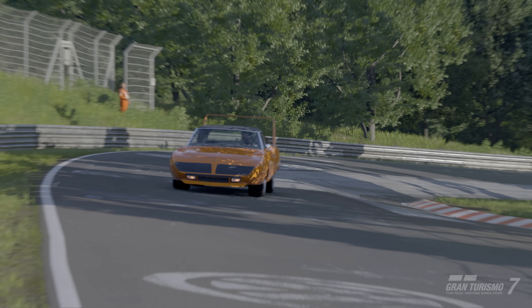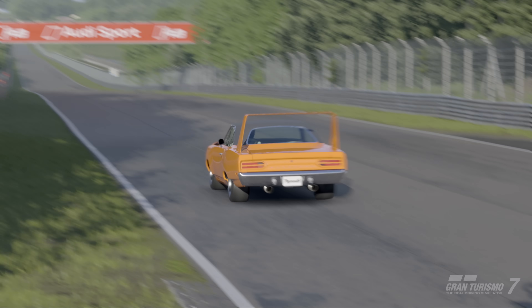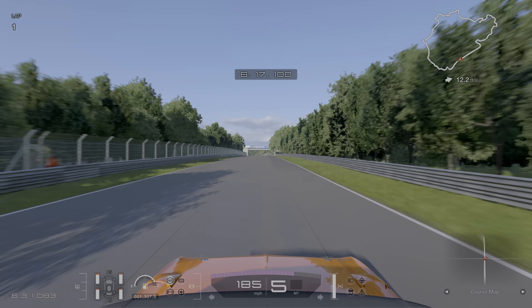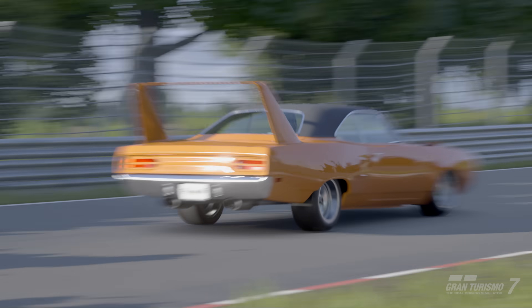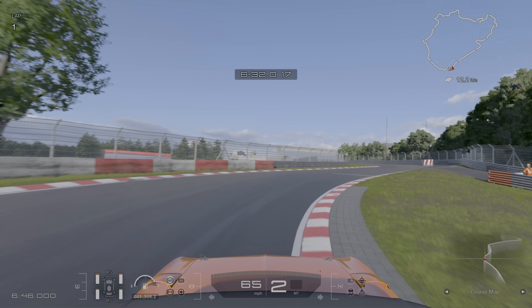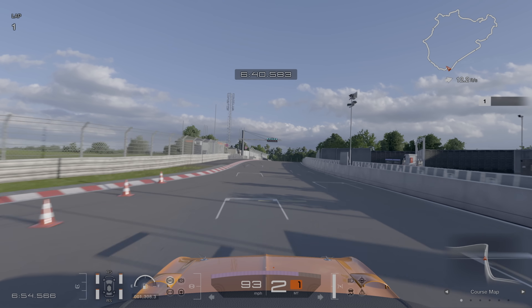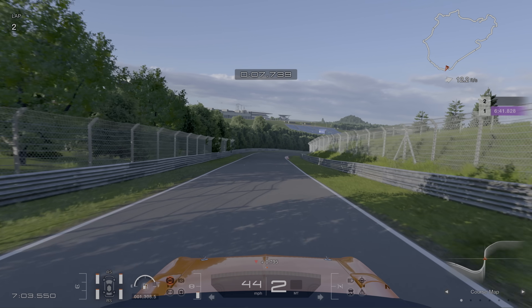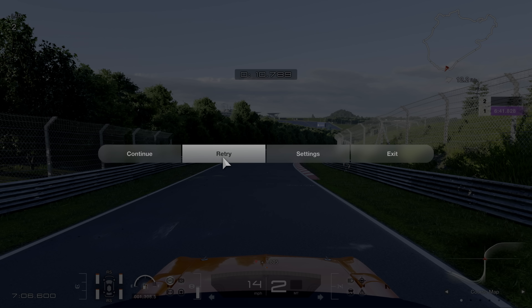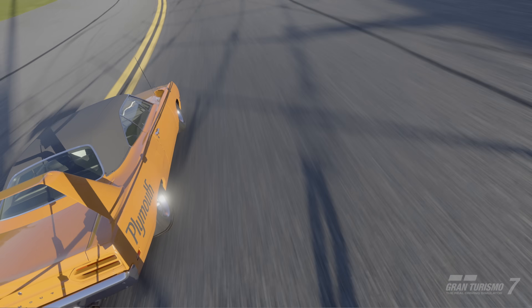Coming through the mini Carousel with only a few corners left before the Döttinger Höhe. Onto the Döttinger and the top speed here is only 185 miles an hour — not as high as it would be in the AMG. We come under the Bilstein bridge down to the final big braking zone before the end of the lap, down to second gear. I did have tire wear and fuel consumption on for this lap, so there's a little bit of red on the tires as they've lost just a tiny bit of grip. Coming through the final corner — what's the time going to be? Does it beat the AMG? Yes! It's a 6:41.8, a second faster than our time in the AMG. So while it may not be the best handling car, it can be made to handle reasonably well and produce a decent lap time. Thanks for watching, and if you have any suggestions for future videos, leave them in the comments below.